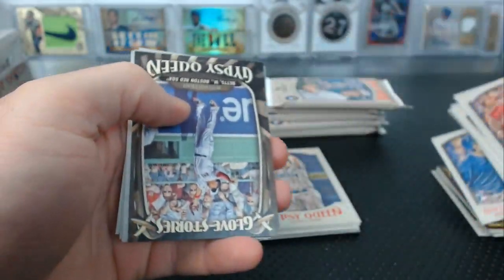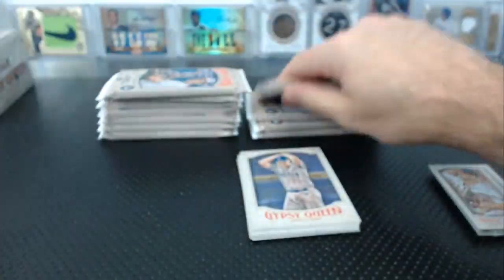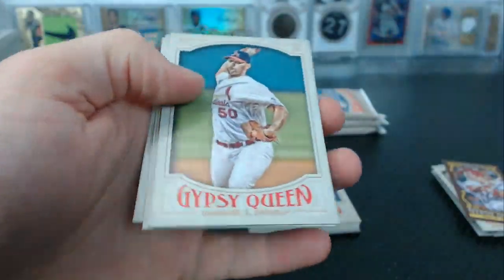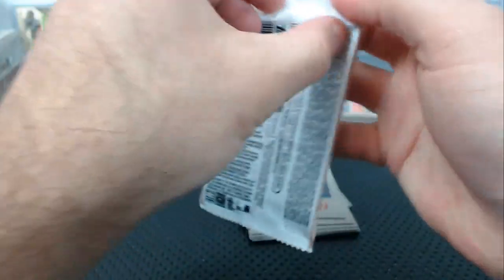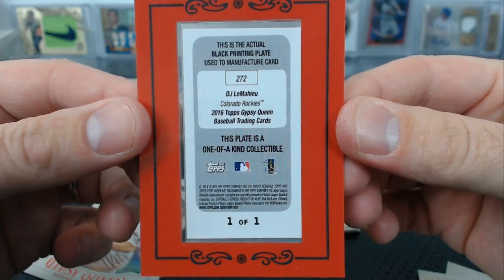Shorber mini rookie. Rosenthal mini. Trout MVP mini. Brandon Drury mini. Chris Bryant. Cespedes mini — you have a framed printing plate. DJ LeMahieu one of one, mini printing plate, one of one.